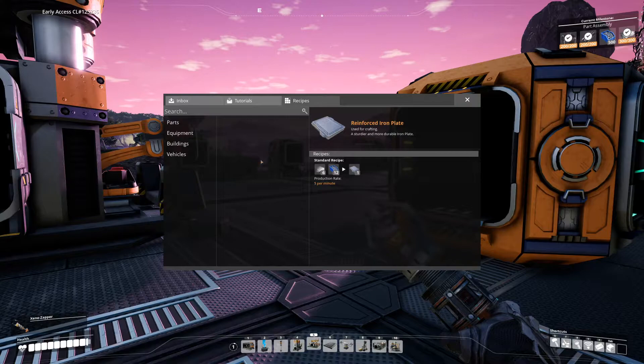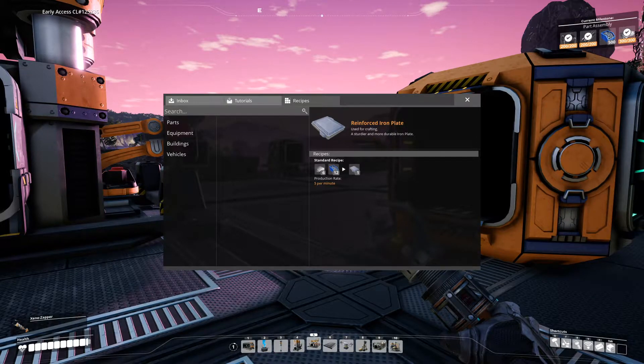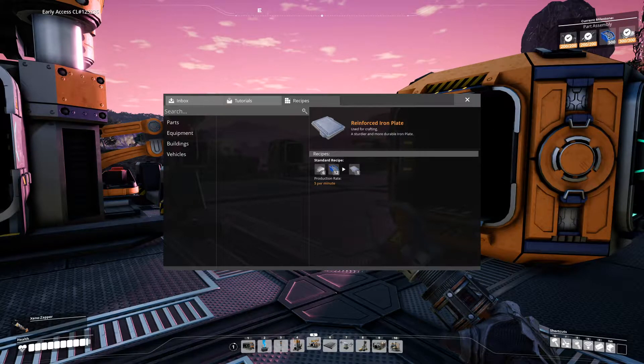Wait — can I not make those in a normal constructor? Satisfactory reinforced iron plate — obtaining, crafting — oh, you need an assembler! Right okay, so for now at least, get rid of you.